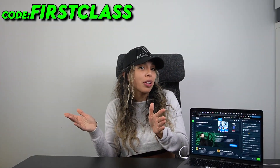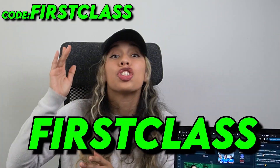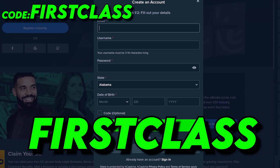I'll also explain how each of these benefits work so you can get the most out of them. The promo code that I found was First Class. Just go to StakeUS registration page and type in First Class in the promo code option.